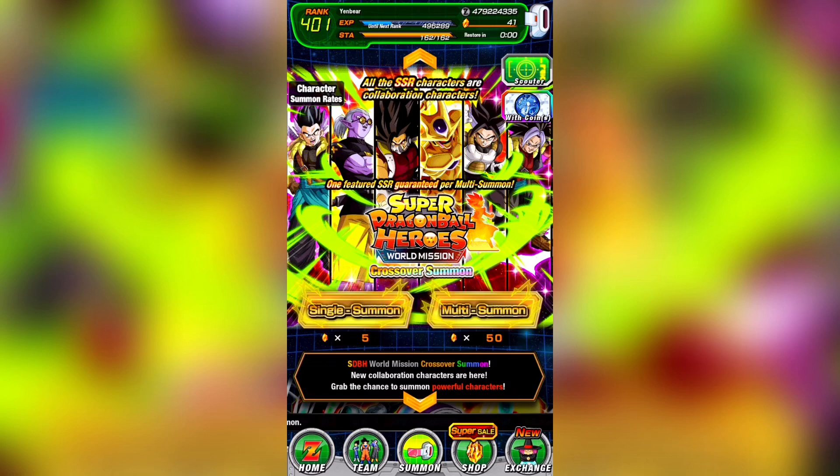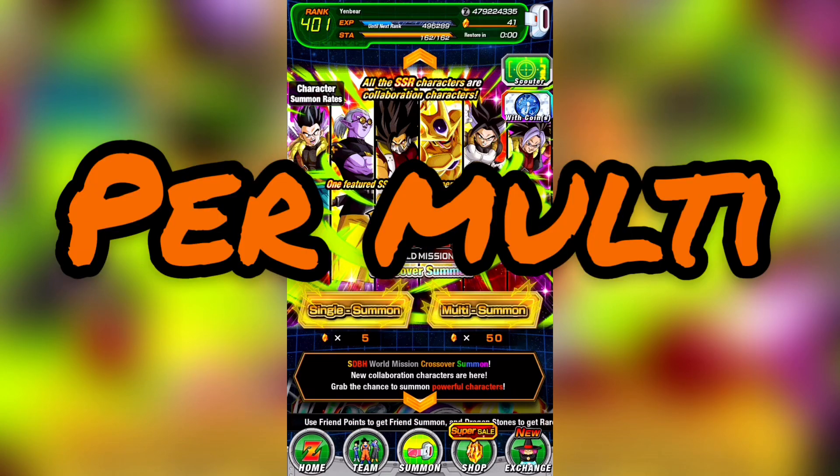Speaking from a purely banner value perspective, Guaranteed Featured SSR elevates this banner to be pretty decent value for your stones. With Guaranteed Featured, it's really hard to actually get shafted, and with 6 out of the 9 units being great, you've got a 78% chance to get one of the good ones.